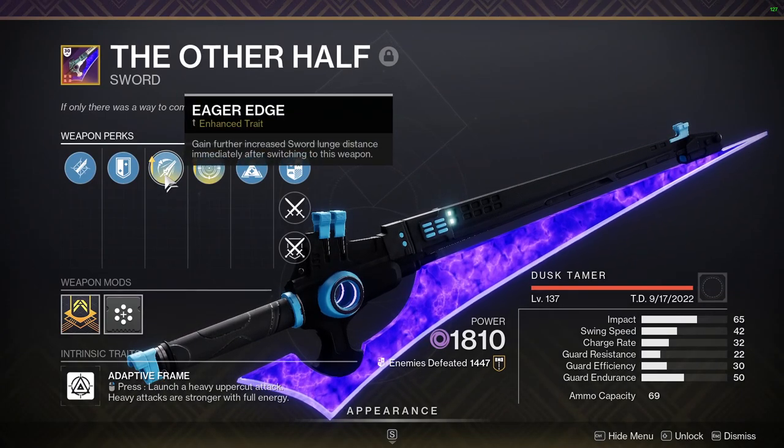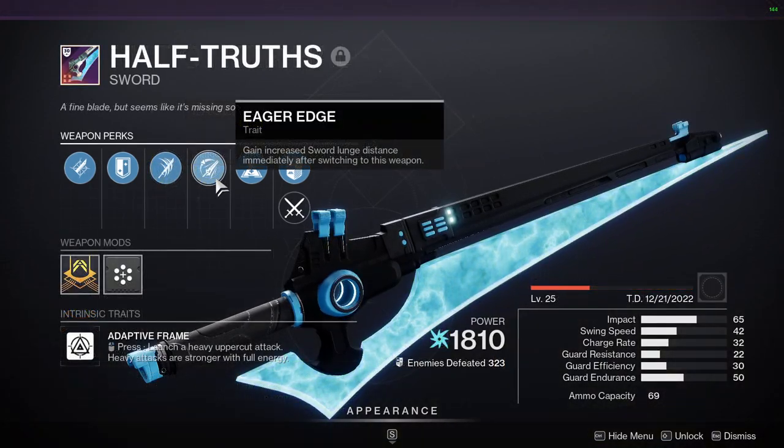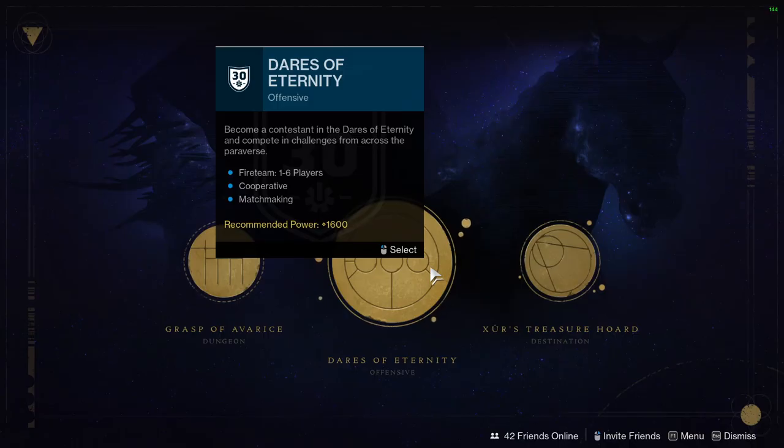First things first, you're going to need a sword with the Eager Edge perk. You can either use The Other Half or Half-Truth — either one, it doesn't matter — but you need the Eager Edge perk on the sword. You can farm these swords over at the Dez of Eternity, which is the 30th Anniversary edition for Destiny 2.